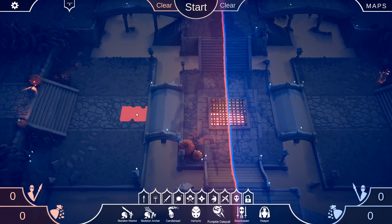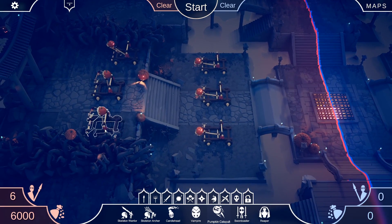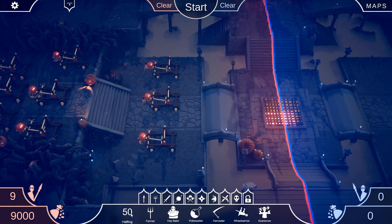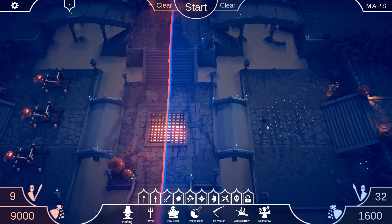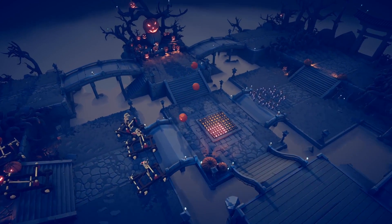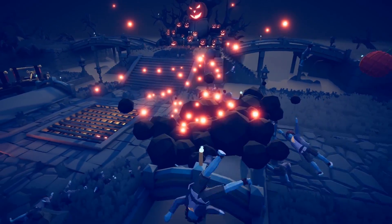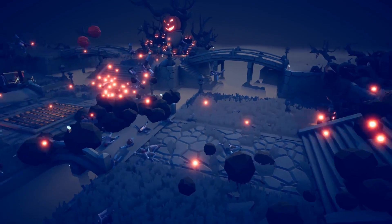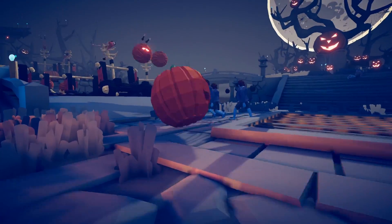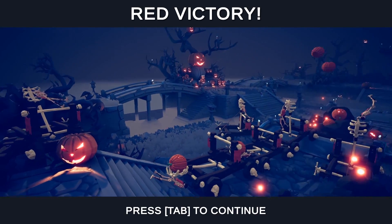Up next, we have the pumpkin catapult — I'm actually kind of excited to see what these bad boys can do. I want to see the pumpkin catapults lay waste to a group of just your average everyday halflings. Pumpkin catapults — here they go. Pumpkins flying through the sky. What happens when they land? They bounce! They keep bouncing and rolling and bouncing and rolling — it just keeps going. These pumpkins are better than any catapult unit we've ever seen.